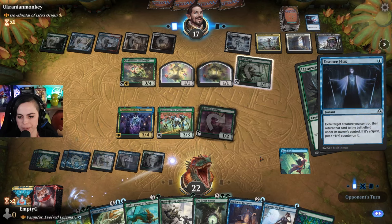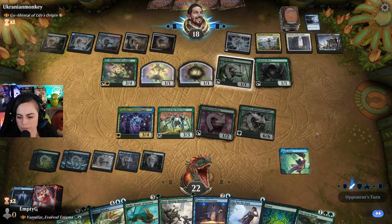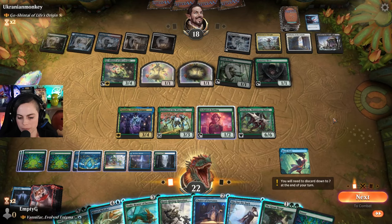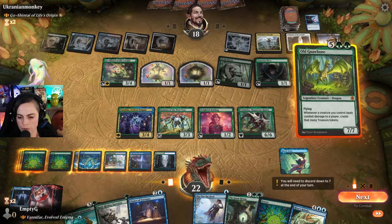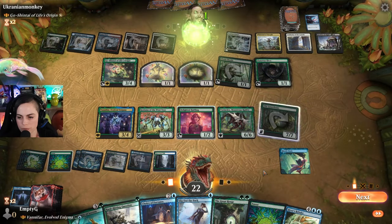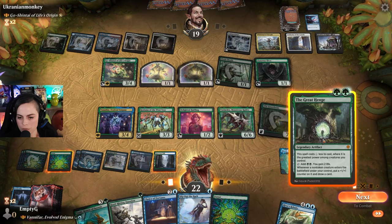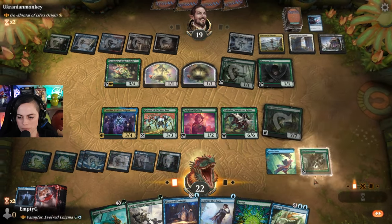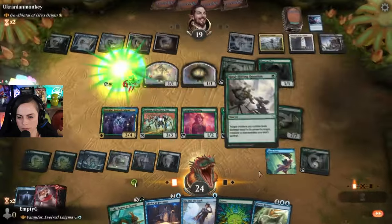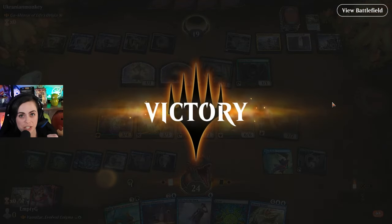We're going to lose the counters on them, but still. Let's do Old Gnawbone. Resolve. Ooh, greed - lizard brain greed. We're going to do this to this. Boom. And then I was going to River's Rebuke, but GG's opponent.